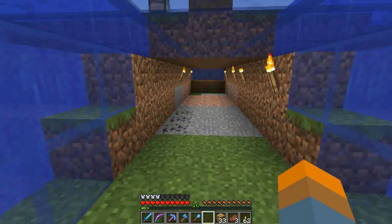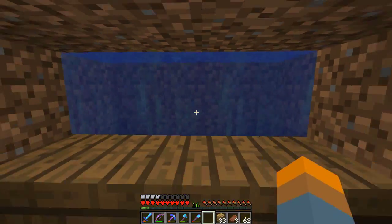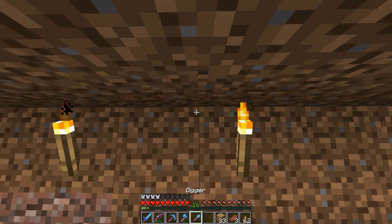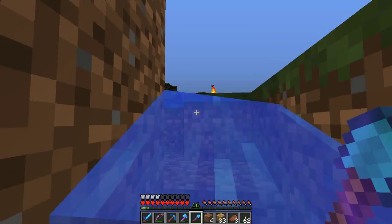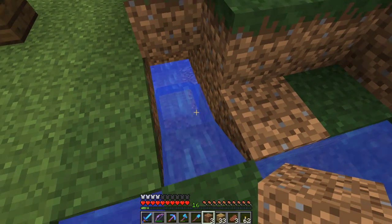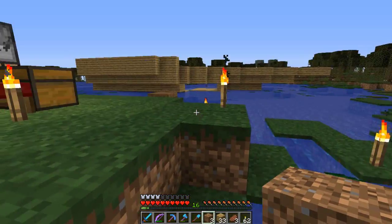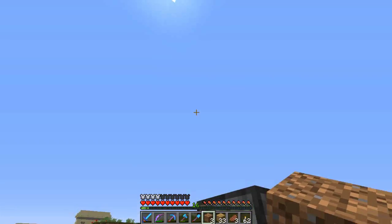I haven't finished up this side yet because I wanted to get over there. So I need a way out of here. Oh dear — I dig up into a pool of water. How typical. No torches on the ground. So we get up here, and I want this path to end up in our pirate ship over there.